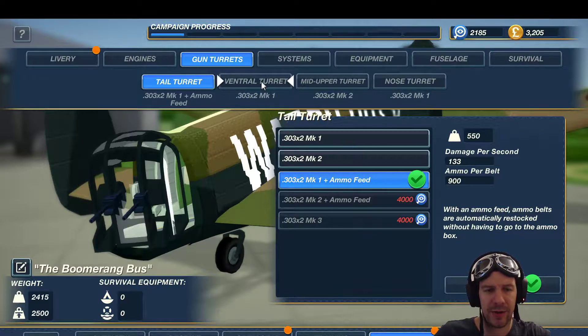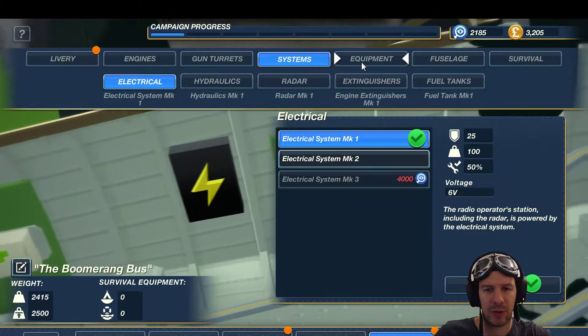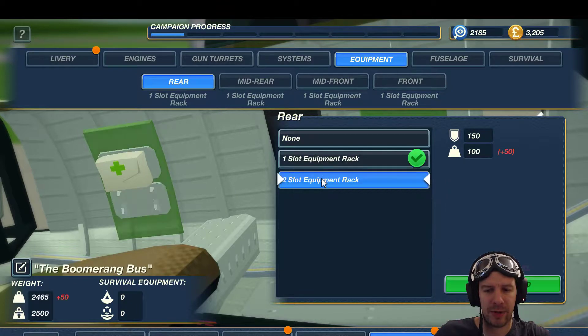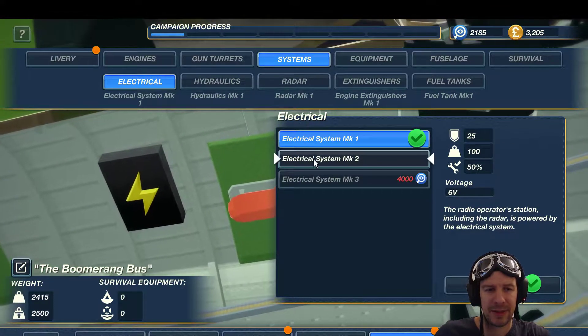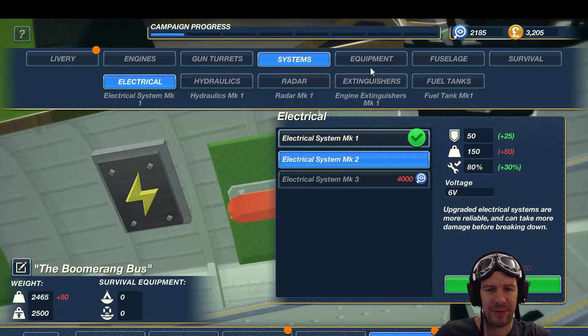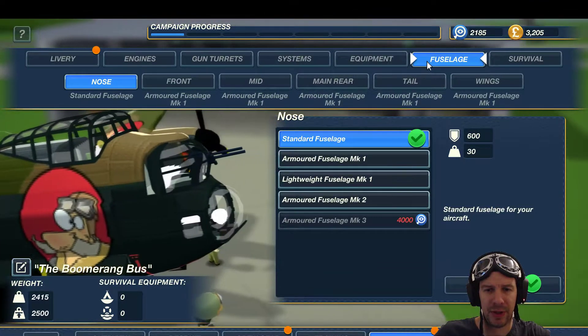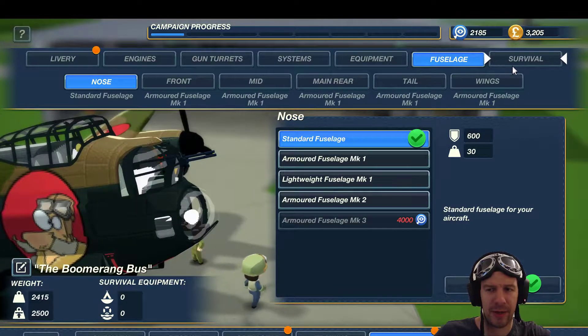The ventral turret - I don't think we need one. Equipment: one slot, equipment track - I would like to start getting the two slots in. Systems: hydraulics feels pretty critical that it needs to work. Equipment fuselage armored - I think we're good for now.